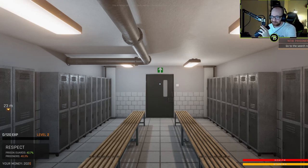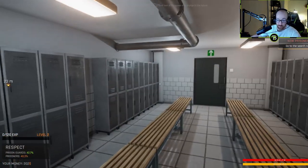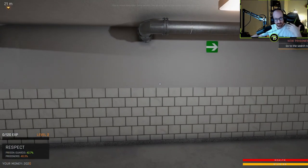What's going on everybody, welcome back to another episode of Prison Simulator. Yesterday I was tasing guards, I was beating people with nightsticks. I think that's all I did. I don't really remember everything that we did, but 42% respect from the prison guards, 40.3% on the prisoners, and I got money coming in from one of the prisoners.